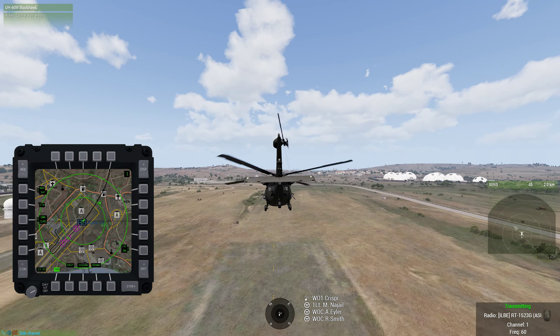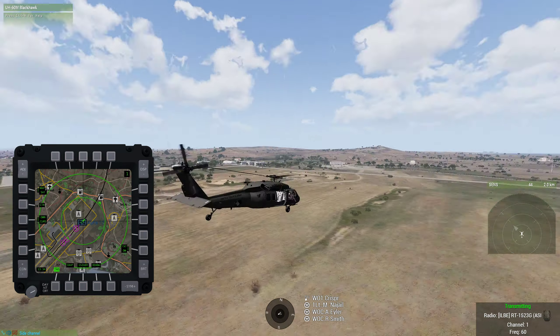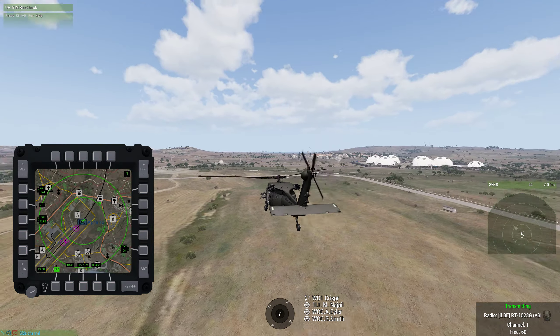Remember, when you're coming in for this j-hook, you guys want to drop your collective. I know some of you are on advanced flight models, so don't drop it too much or you'll plop out of the sky. Definitely lower that collective and start banking to the left, and try to bring down both your speed and your altitude.